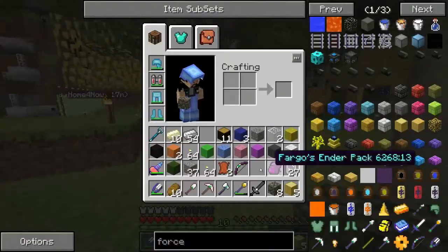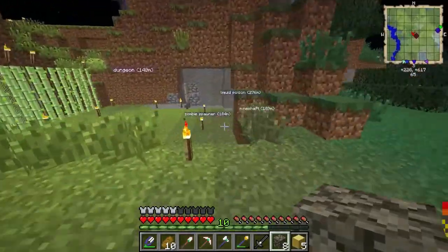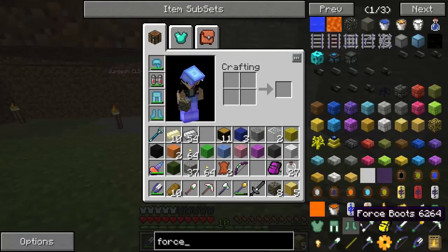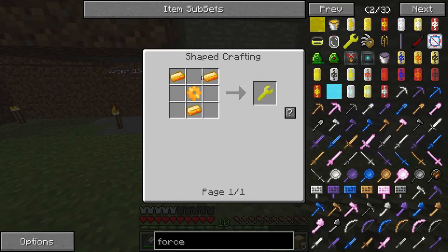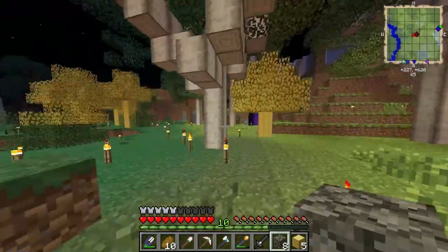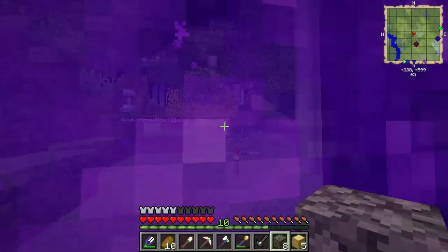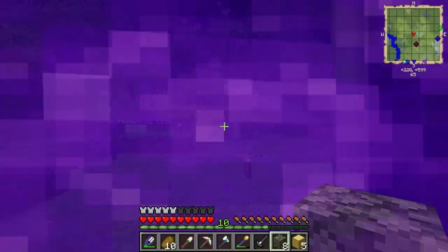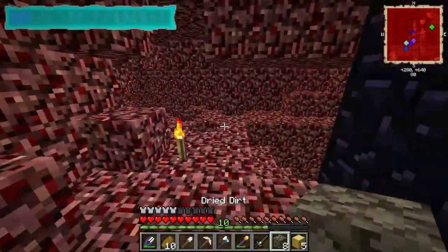Another thing the Dark Craft mod gives you is the force wrench — you make it with force ingots. You can use it to pick up any block, including spawners. We grabbed a bunch of skeleton spawners and placed them in the Nether to make a mob farm.